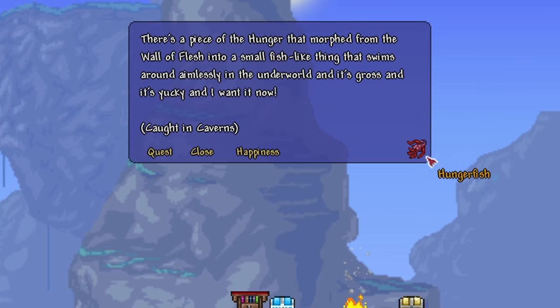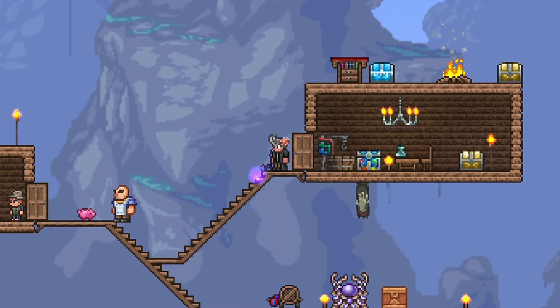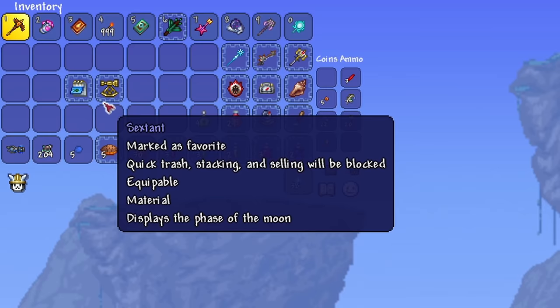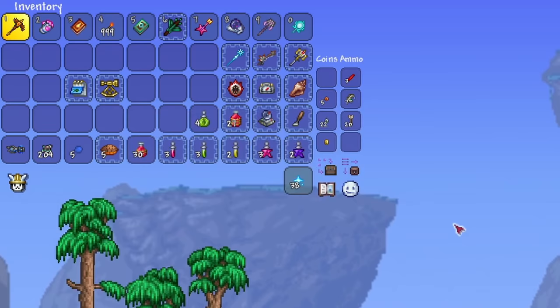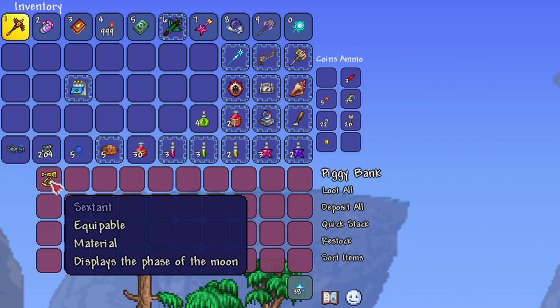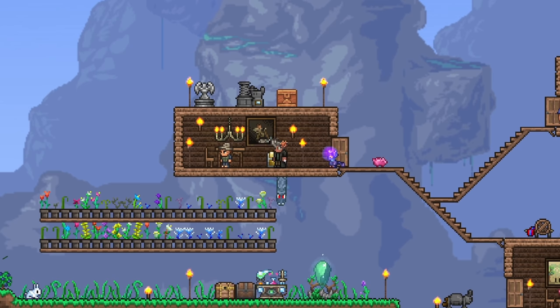The last tip for fishing is really important, so pay attention. As of 1.4, the angler will no longer give you repeats of the accessories if you already have one in your inventory. You will not get repeats if you already have one in your inventory. This means that if you already have the sextant and you have it in your inventory, you will not get another one — so you are more likely to get the other two accessories you still need. Putting it in a chest doesn't help you at all; it has to be in your inventory. So don't screw yourself over — just keep it with you at all times, and you'll get the three accessories you need in no time.